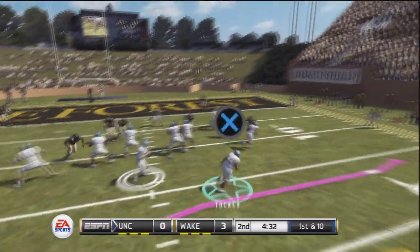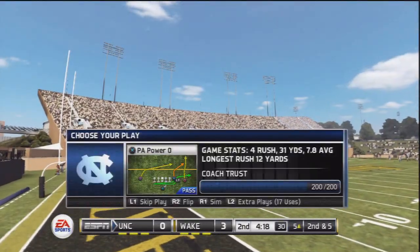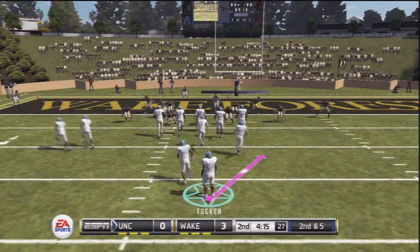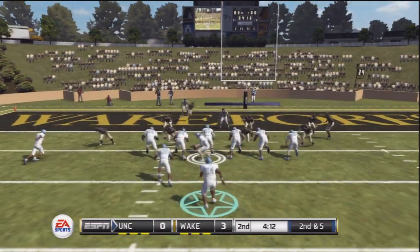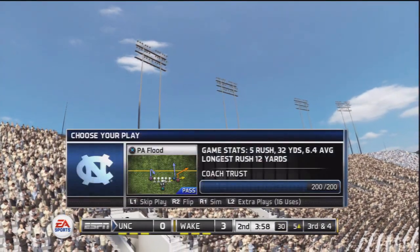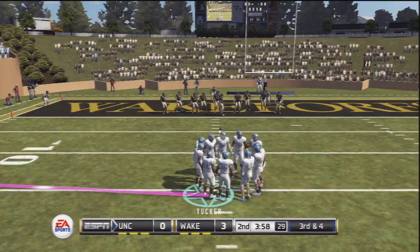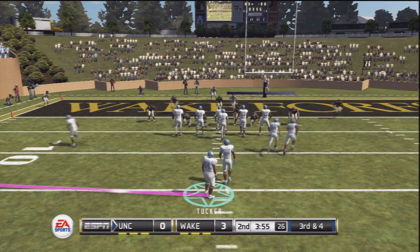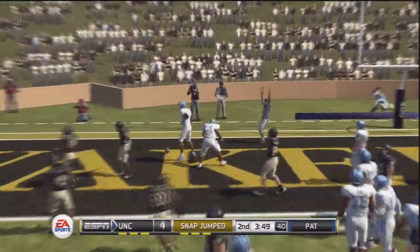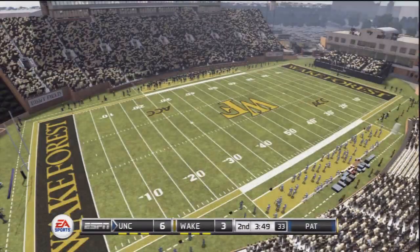Now it's first and ten for the Tar Heels. Tucker coming out of the backfield — that pass is going to be complete for a gain of five. I thought I was going to be open in the back of the end zone, could have just lobbed it to me. Second and five — the handoff goes left but stops him after a gain of one. Third and four. I'm going to have to let him pass it — seems to be a safer option. Let's see what this linebacker does. We were both open. UNC scores a touchdown and now we find ourselves up 7-3 pending the extra point.